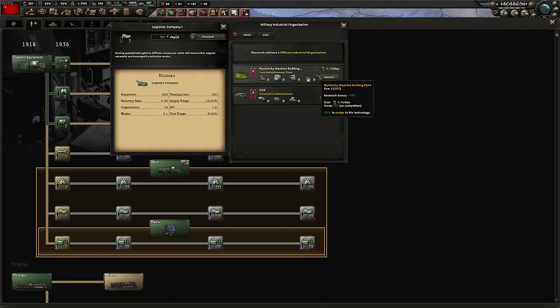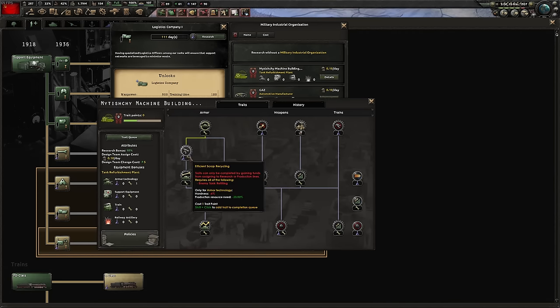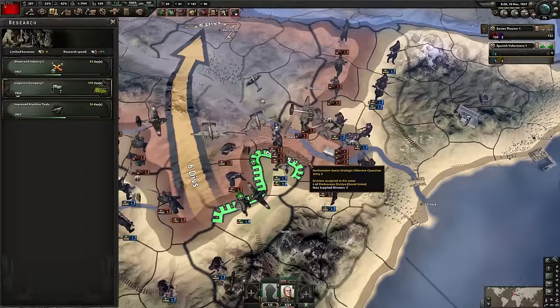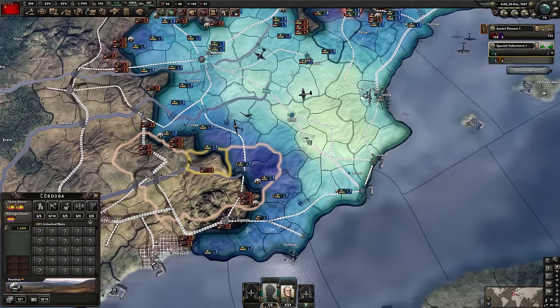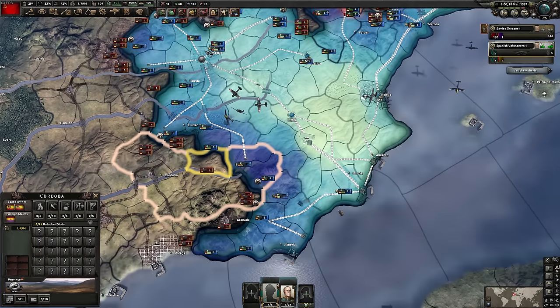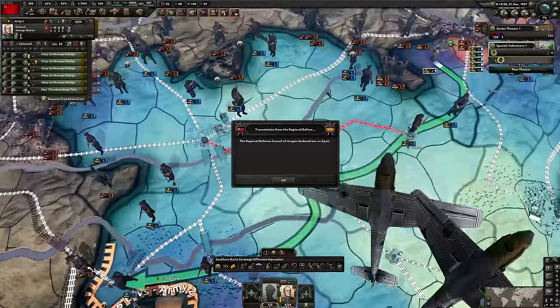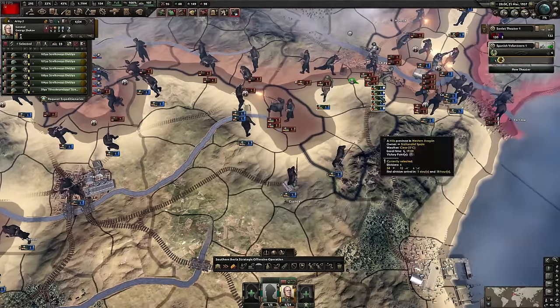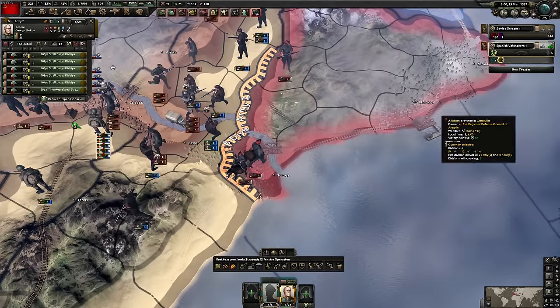I'm going to go for logistics companies. This is a unique one for the Soviet Union - this machine plant offers some interesting options like production bonuses and speed bonuses. This reduces hardness but also reduces the production goods required, which I think is quite unique. I'm in a position here where the supply is really bad. So what I'd like to do is move to somewhere that's not an unplanned offensive, but also has more supply depots - so it just gives us more breathing space. The Anarchists are here but they're really small, let's just finish them off.